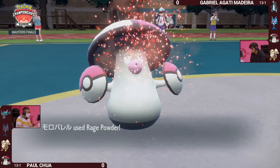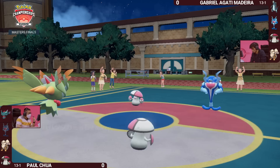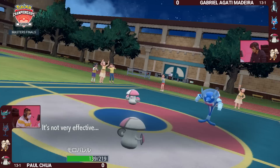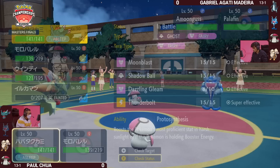Amoongus joins the field for Gabriella. We're going to see a Rage Powder to draw attention away from the Fluttermane in case it gets the wake up. But it remains asleep for this turn, as Palafin has now done its sleep turns. It goes for the Wavecrash into Amoongus — not very effective, but it still does a bit of damage and is starting to apply pressure.